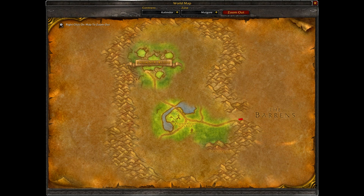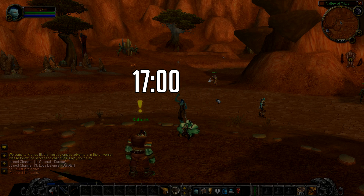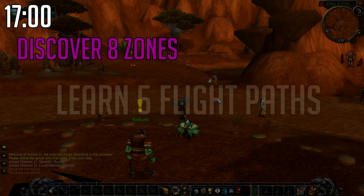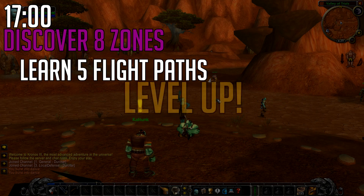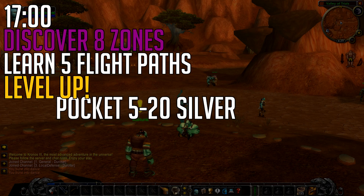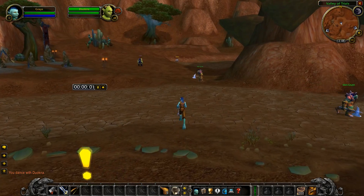As you can see, you're looking at the path that you're gonna be taking from the Valley of Trials to the Thunderbluff flight master. The completion of this run is gonna take you approximately 17 minutes. You're gonna discover eight new zones, learn five new flight paths, gain an entire level, and pocket 5 to 20 silver along the way.